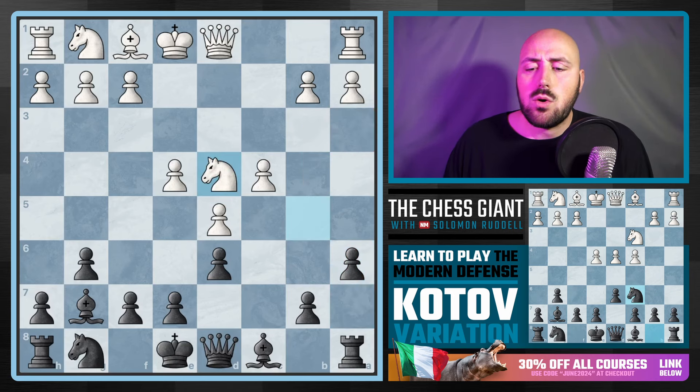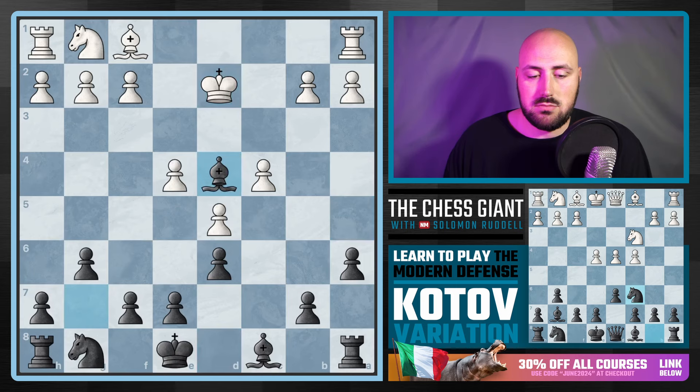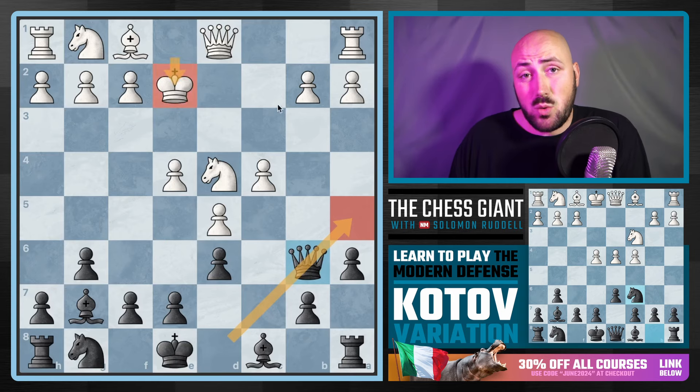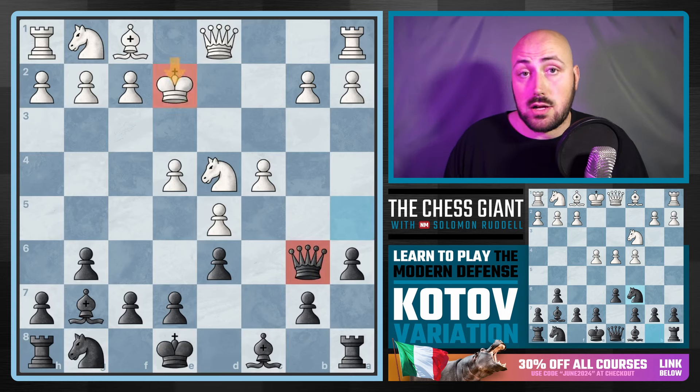Because if you take on D4, we play Queen A5 with check. The only way you can block this is with the Queen, in which case we take — and thank you for the free hanging Knight on D4. So if you don't want to be down a piece for a pawn with your opponent having a Bishop pair, you just have to play King E2 and then we drop back. Why didn't we play Queen B6 right away? Because we could play Queen A5, pretty much force King E2 unless White wants to lose a piece — then play Queen B6. And obviously that King on E2 is great for us, prohibiting White's development.